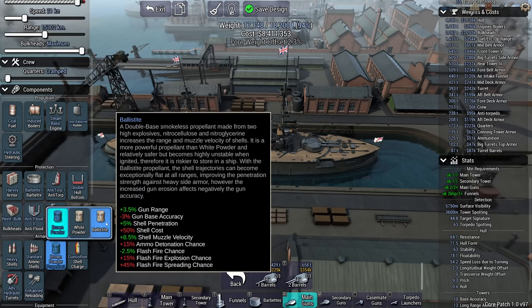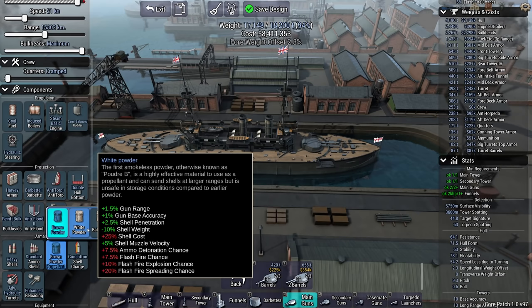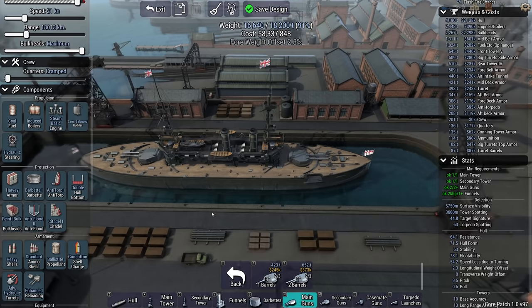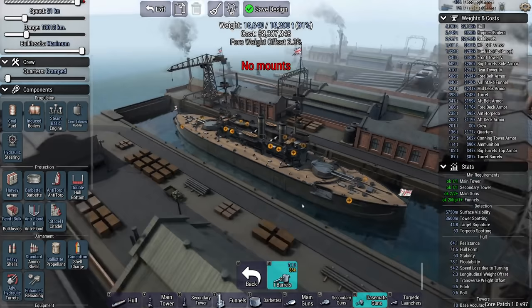When it comes to propellant - this is gun range. I don't care about gun range, because currently the guns have a range of 13.7 but they won't be able to hit anything at that range. This is additional shell pen as well as muzzle velocity. The shell cost goes up by 50%. Range is currently 15,302 kilometers, which for this campaign operating against the Germans is way more than I would ever need.